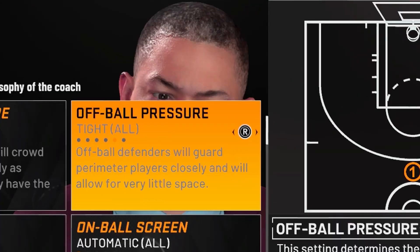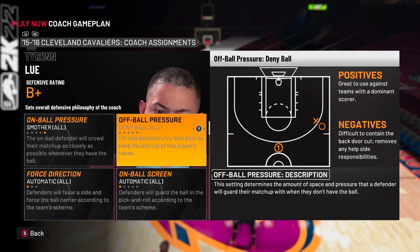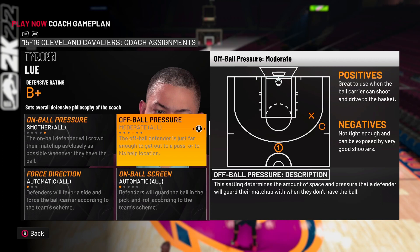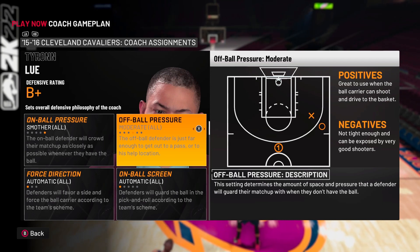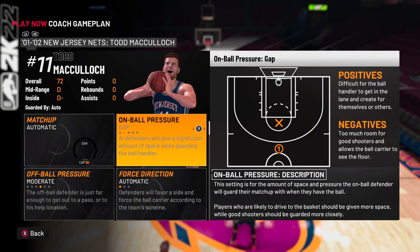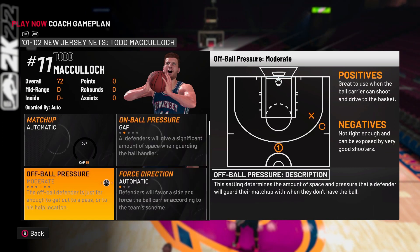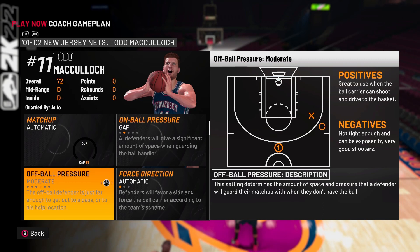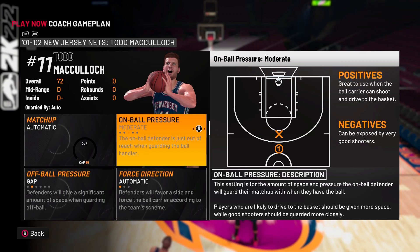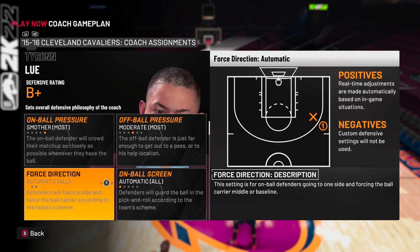For off-ball pressure, I like Tight because it contains backdoor cuts and plays defenders really well. You can use Moderate but you have to manually click onto defenders quickly. Now if they have a center that can't shoot, put off-ball pressure on Gap — like if it's Dwight Howard, you don't want Tight where he just blows past you with a 95 driving dunk. For on-ball pressure on the center I like Moderate so you're still somewhat close.